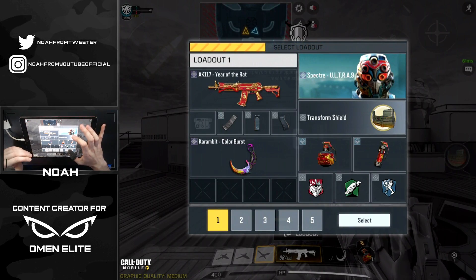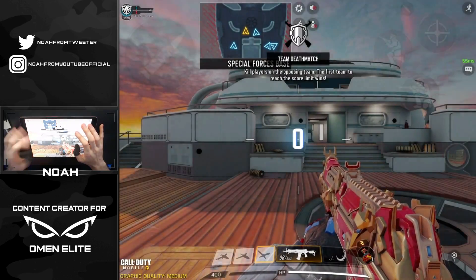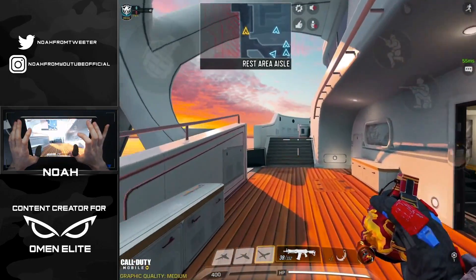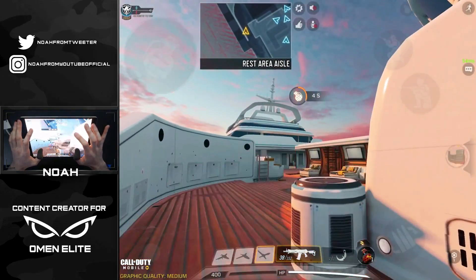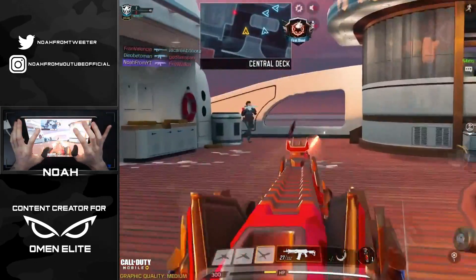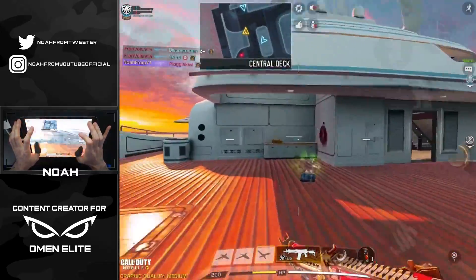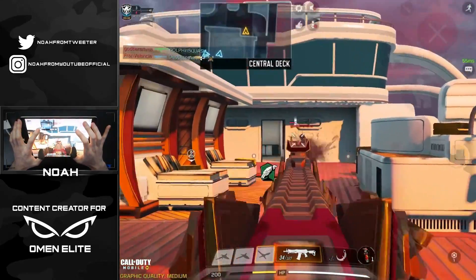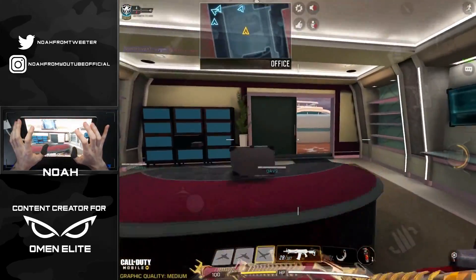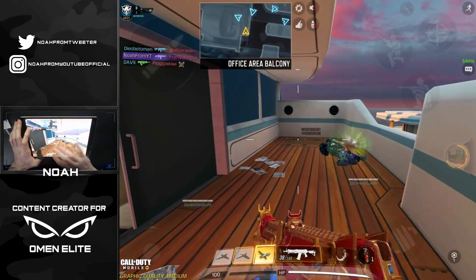Hijacked isn't available in Domination anymore so I missed this map. Jumping into a game — since it's TDM, I don't know if we'll be able to drop a nuke; it only goes to 40 points and it takes 20 kills. There's a player up top spraying with an S36, and a player behind me too. Taking him out — he just threw a trip mine down. Calling in this UAV.